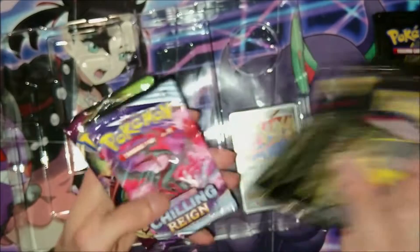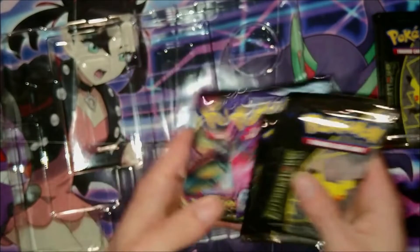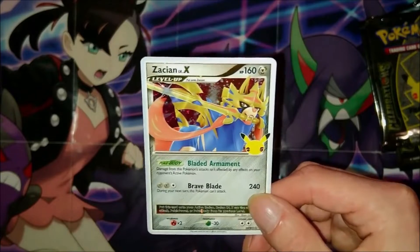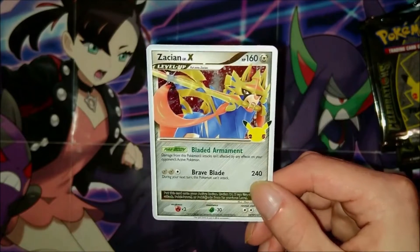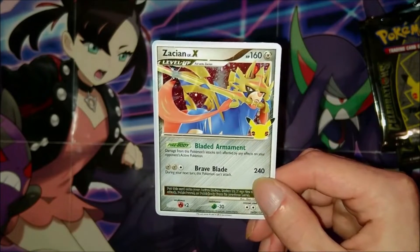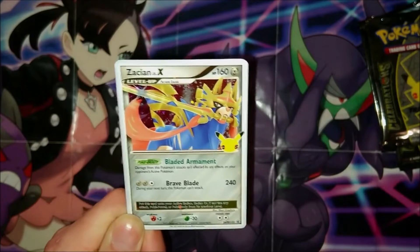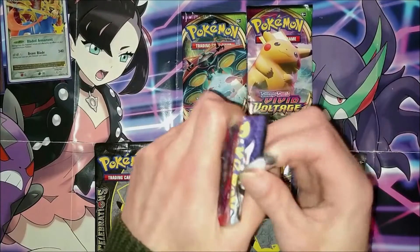This time you get four packs of Celebrations, a Chilling Reign, and a Vivid Voltage. This is the Zacian card you get with the collection box — it's got a really nice background and I really like the little touch of the 25-year Pikachu. It's actually crazy to think about.